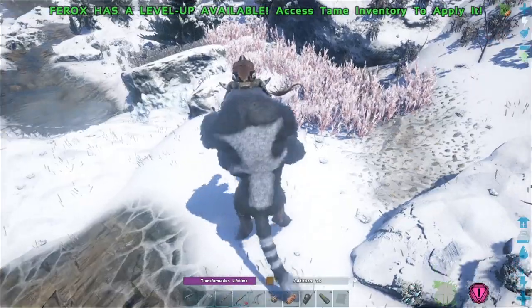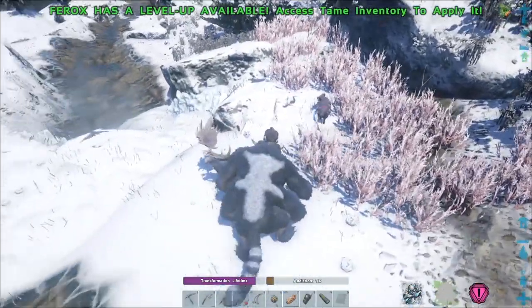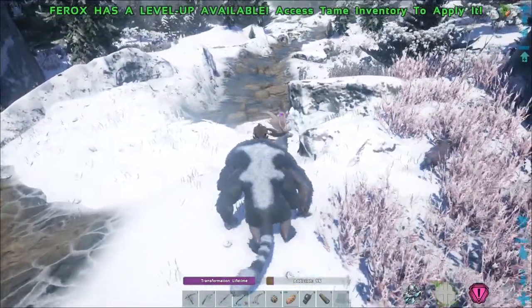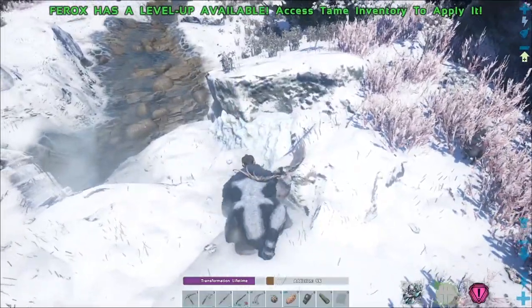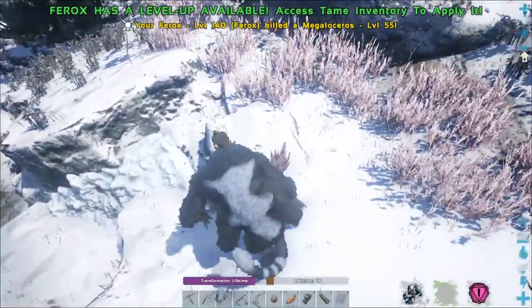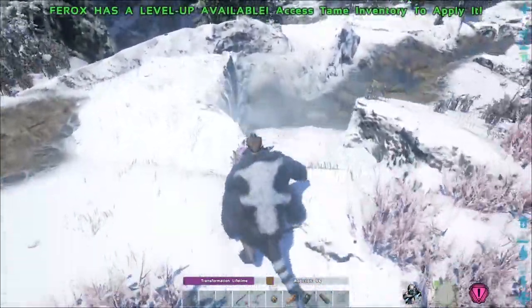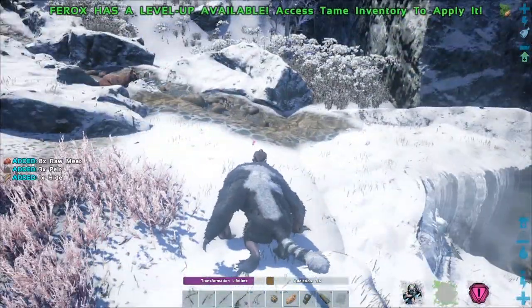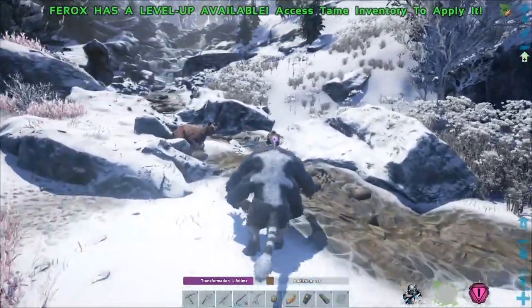That area attack did a lot of damage to the sheep. It's not doing so much damage to the Megaloceros — I wonder if it's a high level. It was a level 55, not too much. And with the swipe attack we can get resources — we got eight meat, three pelt, and one hide. Not too good, but we did switch to the official settings.